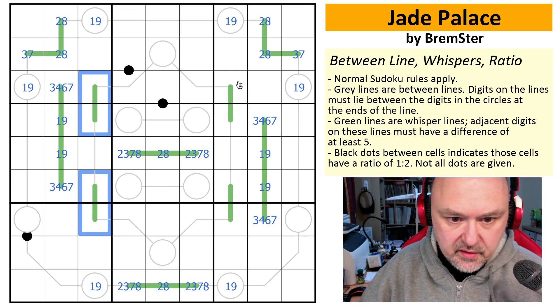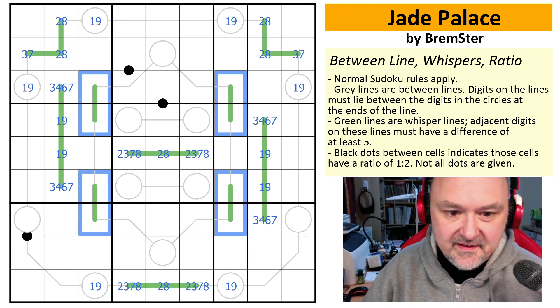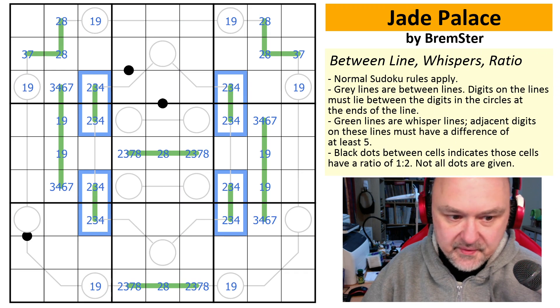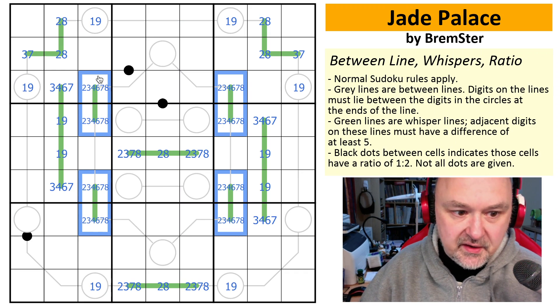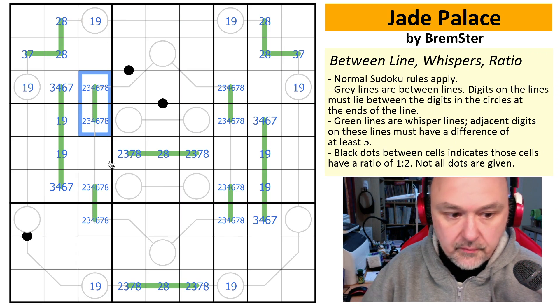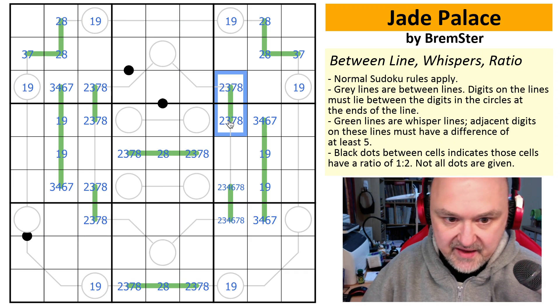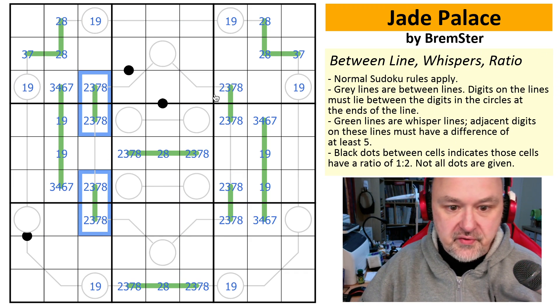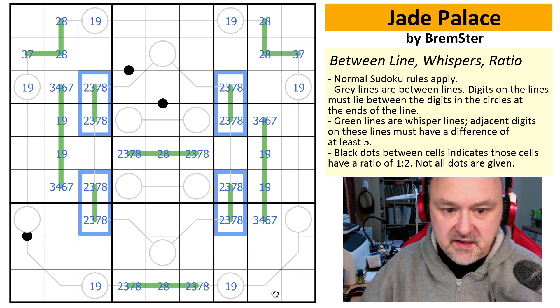All of these whisper lines have the same constraint. On those lines, they can be two, three, or four — they can't be five, six, seven, or eight. However, in order for there to be even a four on this whisper line on its own, it would need to be paired with a nine — and it can't because there's no nine available in the column. So four comes out. Similarly, six would need a nine. So four and six can come out of every single one of those whisper lines, which means we now have a two, three, seven, eight quadruple in those columns.